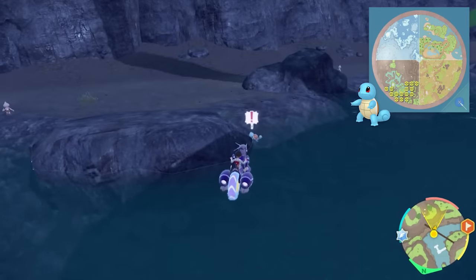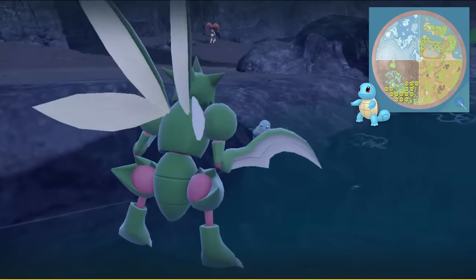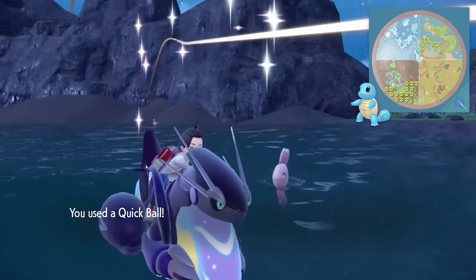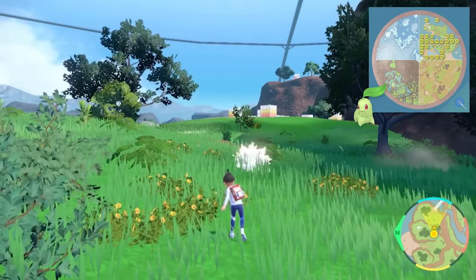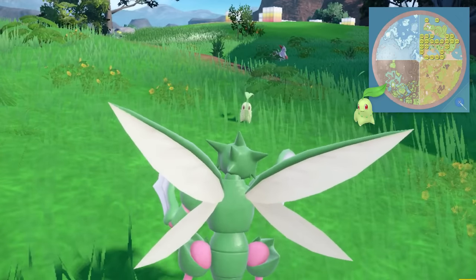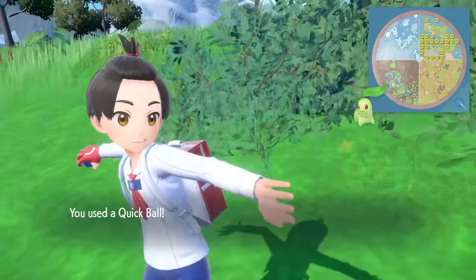Squirtle is in the canyon part of the map, kind of the bottom left. It covers quite a bit of the area, so there are a few different spots where you can find it — not a problem at all. Moving to Generation 2, Chikorita takes up a lot of the coastal biome. It was a little tough to spot at first, but it has a pretty significant presence there, so once you unlock it you should find it very quickly.